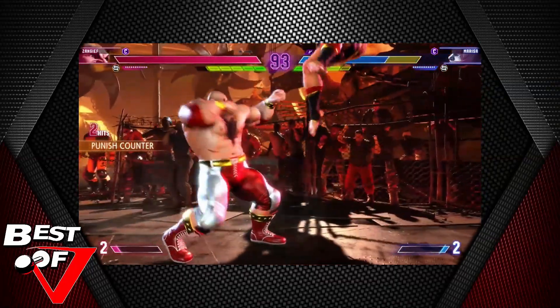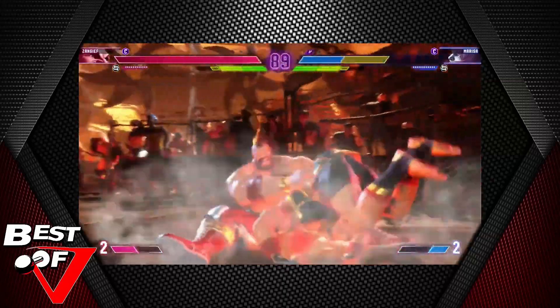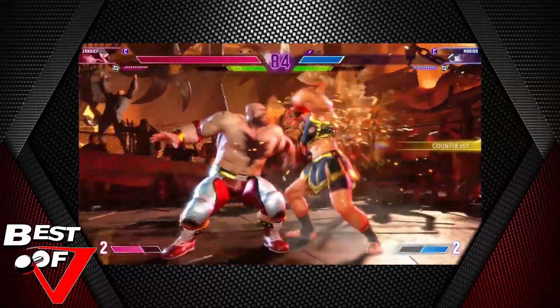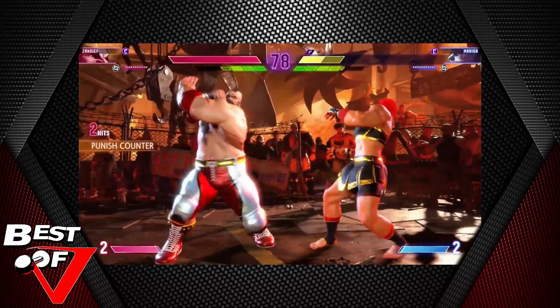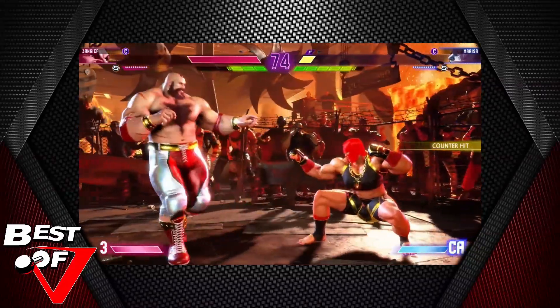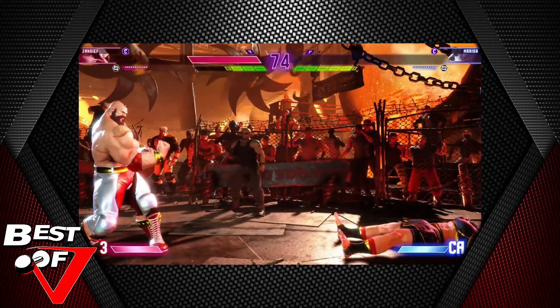What in the world is that — it wall bounces, or like it wall crumbles? It feels like that could have been something else too. But look at this pressure — the armor break from Marissa to fight out of the corner. That looks like a stance cancel there. And here is what looks like one of Zangief's target combos.